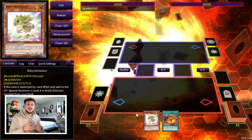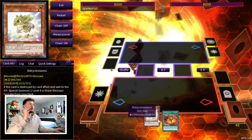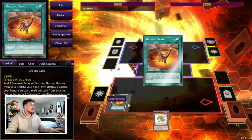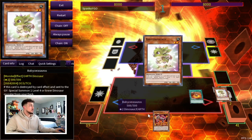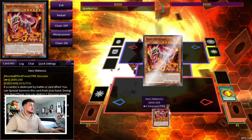For the first combo line, keep in mind that all the combos I'm going to be showing you guys today are Baby plus Xeno. For the first combo, I'm going to be showing you a combo assuming your opponent has no hand traps and you can just go all out. So let's start by activating our Ground Xeno, using its effect to search our Xeno Meteoros, then we pop the Baby Sarasaurus. We go Baby Sarasaurus as chain link one and chain link two we activate the Xeno in hand so it can summon itself onto the field.